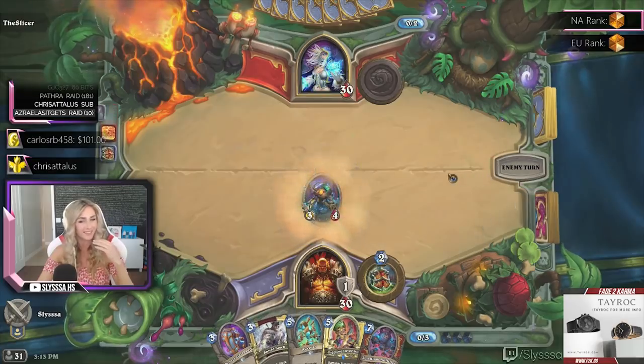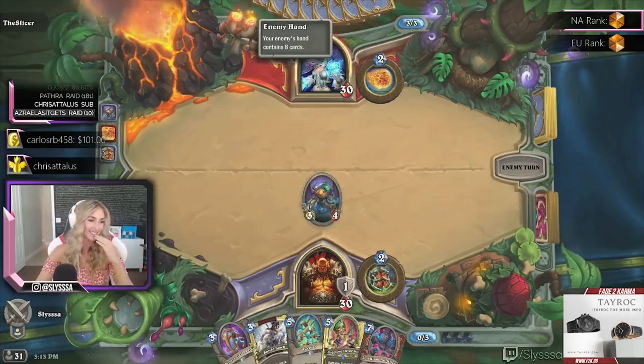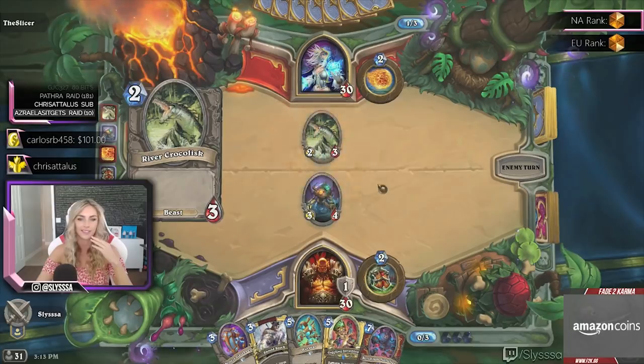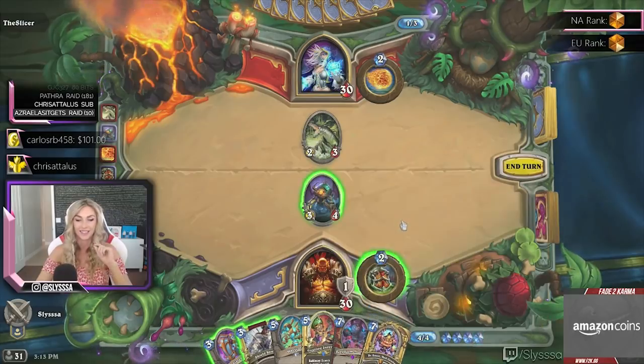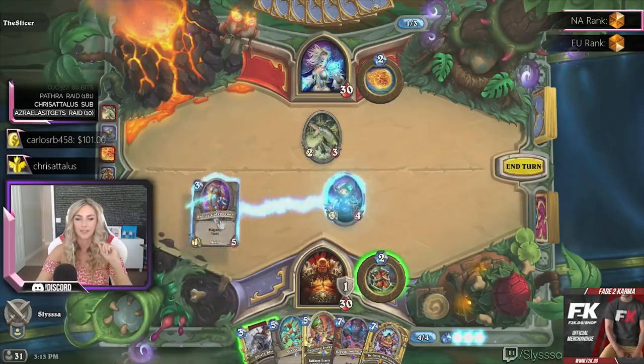We got a good card here — something from last expansion we didn't see a lot of, and it's a mech. I put this mech in; it's also every other tribe: elemental, demon, murloc, dragon, beast, pirate, totem — it's literally everything you can imagine. Let's throw out our mech so we can magnetize it next turn. Golden Doctor Boom — all right!